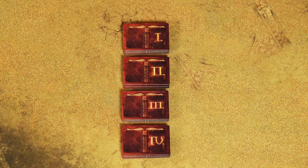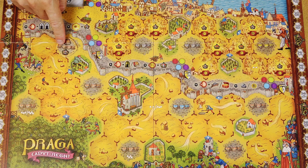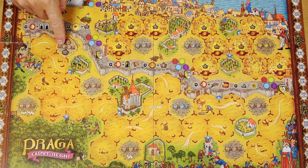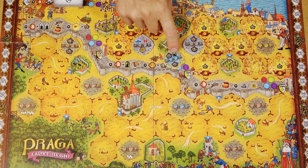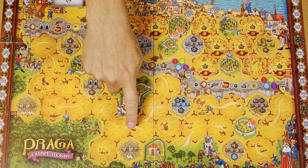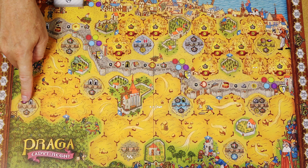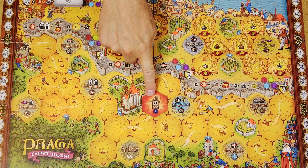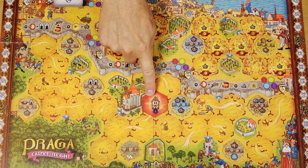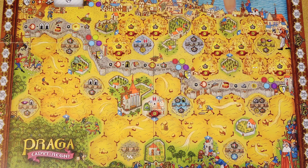Sort the technology tiles by number, shuffle each stack separately, and place them next to the game board. Assign plaza tiles randomly to plazas of the same color with a random side up. There are 2 spaces for grey tiles, one for a blue, and one for a yellow plaza tile. A specific plaza only gets a tile in a 4-player game, and another only in a 3- or 4-player game. In a 2- or 3-player game, certain spaces start occupied with a random standard era 1 building placed face up.